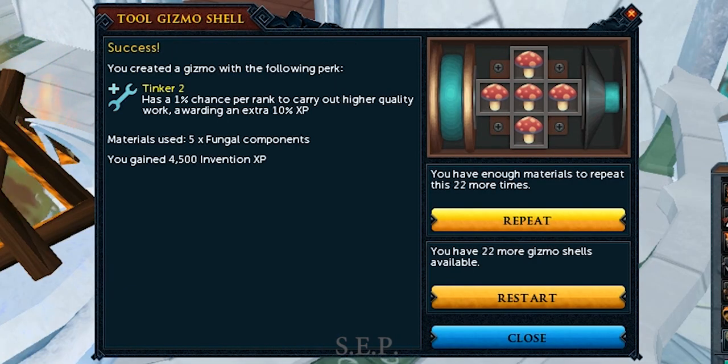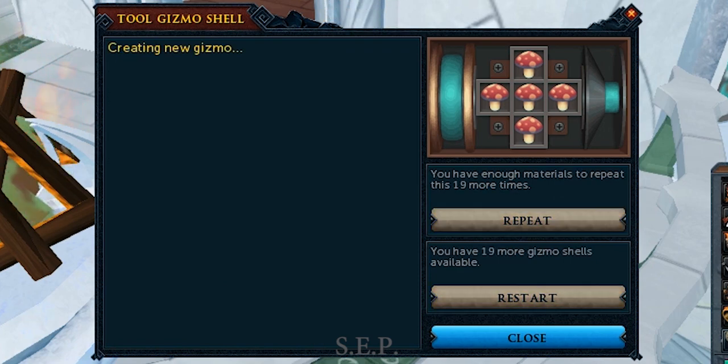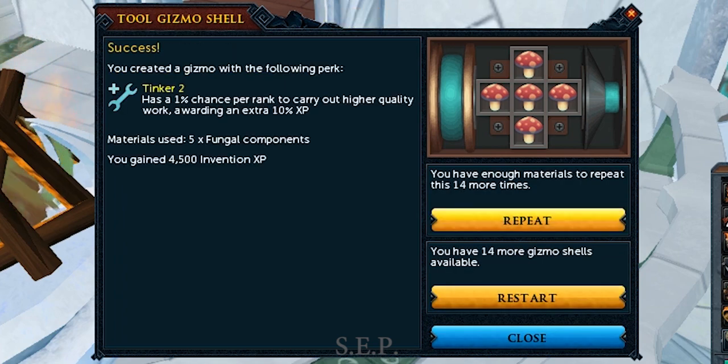Tinker gives a 1% chance per action to give plus 10% experience, and at rank 3 is effectively a 0.3% increase in XP per hour. The best way to get Tinker 3 is to use 5 fungal components.